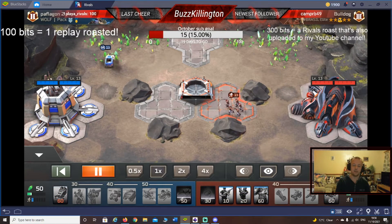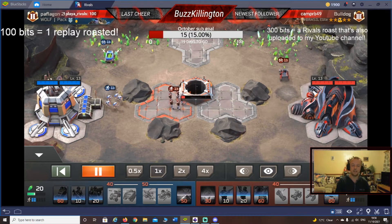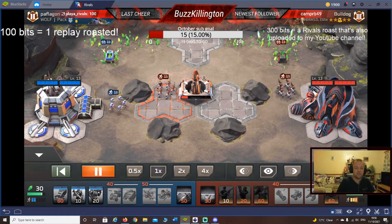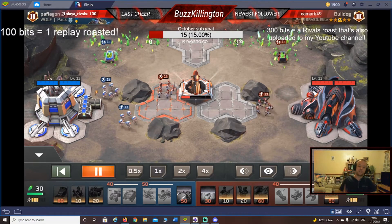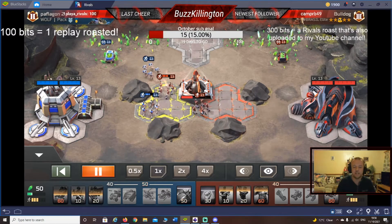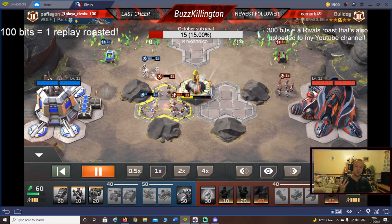Bulldog starts with the Scout, gets that early game advantage. He knows he's up against it with Path 2, and there's a little bit of moisture in his trousers right now — he's facing the Mighty Path 2. Look at the way Path 2 dances those troops, even though there's absolutely no possible earthly reason to even need to do so.